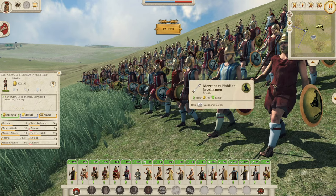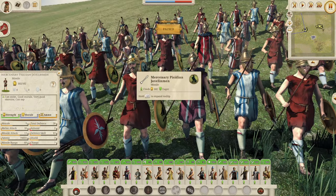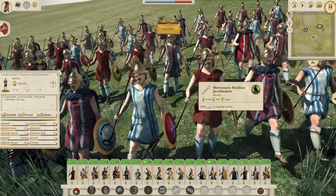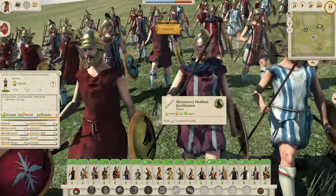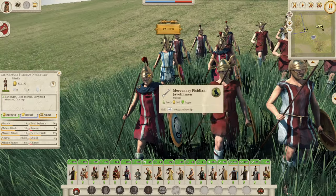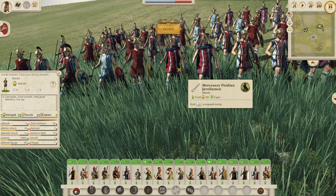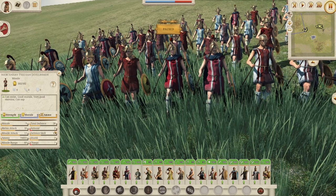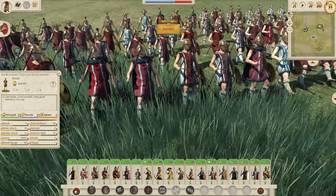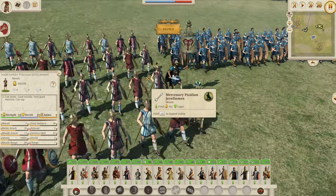We also have the Pisidian Javelin Men — a javelin unit looking pretty cool with the horns or wings on the side of those helmets, like Mr. Tumnus helmets. Different designs with horns and ears. One of your AOR units: 9 morale, which for a javelin unit is really good. 20 total defense — not much against missiles but mainly defense skill — and 11 missile attack. A bit of a stronger peltast unit. I love the different designs of the robes they've got on.